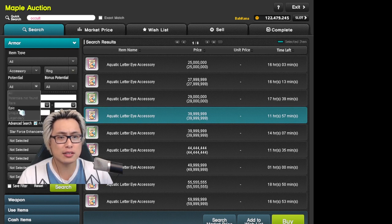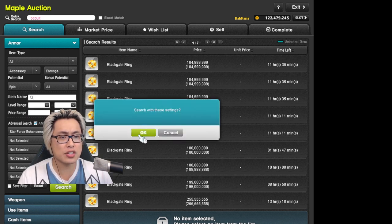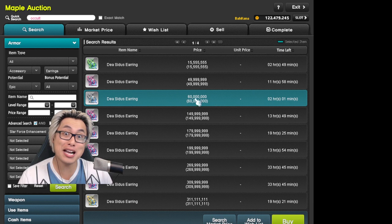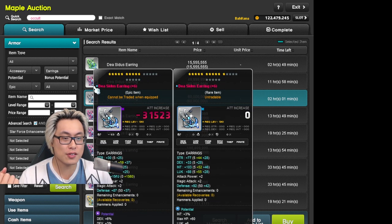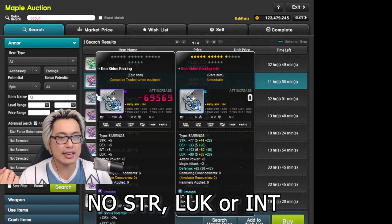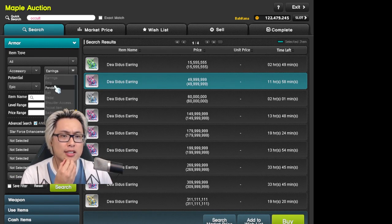You've got your earrings as well — epic. I think it's called the Deacetus earring. Skip the earrings actually — Deacetus earrings. There's actually not many here. Yeah, there's a little bit of a gap in the market. Is anybody going to fill it? We've got dex, but we don't have a strength one or a luck one or anything. So yeah, we'll come back to this.